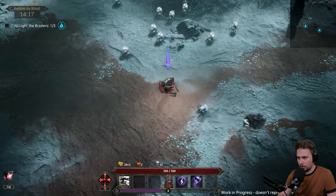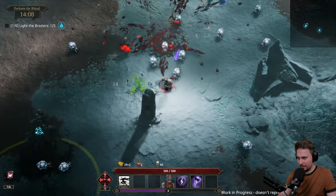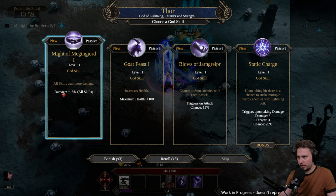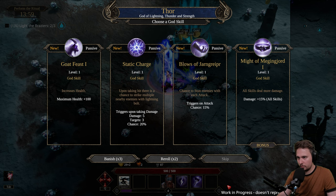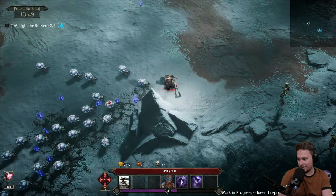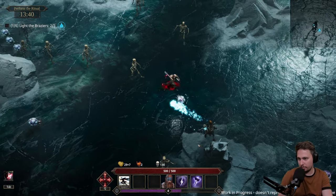Going for the hammer - I'm just butchering the name so I'm trying not to use it. Not easy with those exploding guys in my face. Thor - damage increase? No, stun chance. I'll go re-roll. Same thing again - what the hell? All skills deal more damage, okay I can take that. We need the skills to do damage first and then increase them - I feel we are not doing that yet. I want the thunderstorm, that was a sick ability.